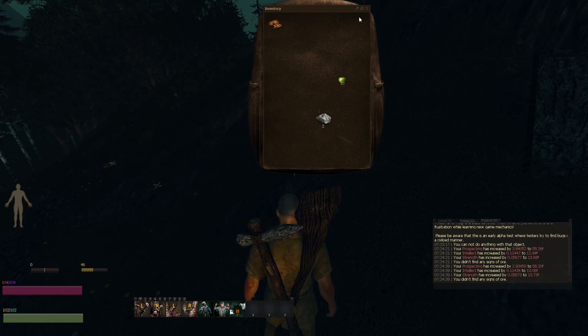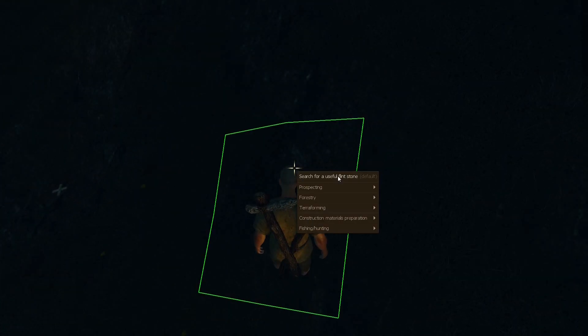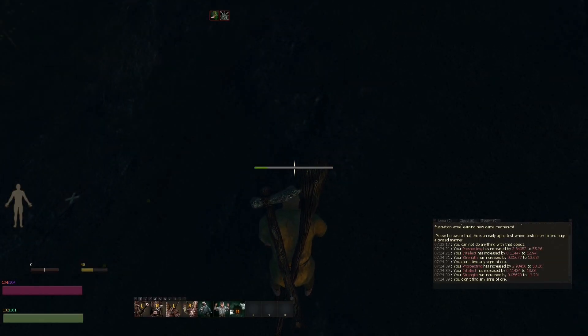You'll want to select pickaxe and shovel. Shovel requires just some branches, maybe bark, and pickaxe requires some flint and bark. These are things you can just get from looking at the ground. You can stand on top of ground, do prospecting, and search for a useful flint stone. You go through your motions, and sometimes you get flint, sometimes you find nothing.